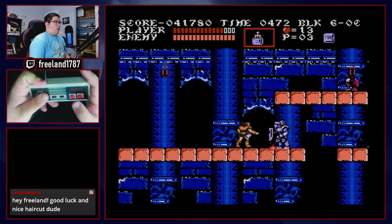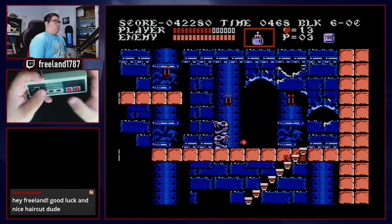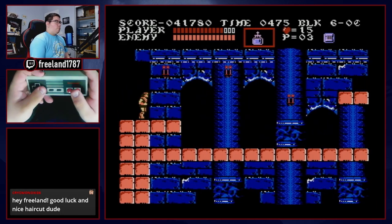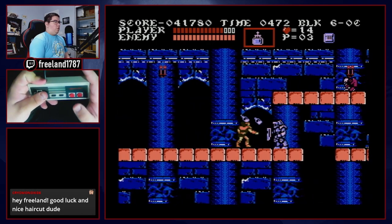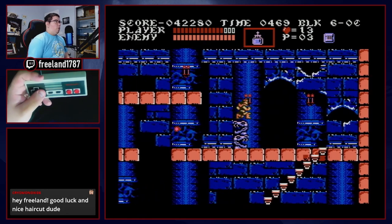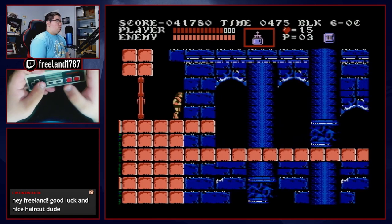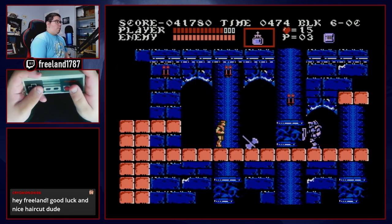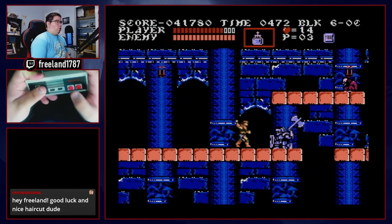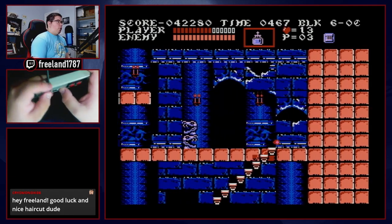Now in 6C: kill the axe knight — there is a potential damage boost I'm working on, but it's difficult. Kill the spear knight, which is a guaranteed drop by the way. Jump until you hit the top of the bone pillar, keep chaining those jumps. One, two, three, whip, jump, keep jumping with the fireballs.